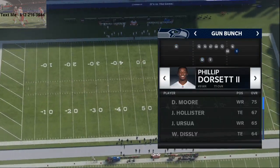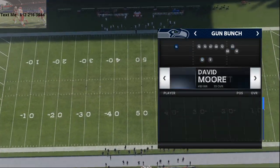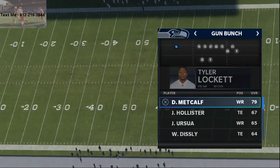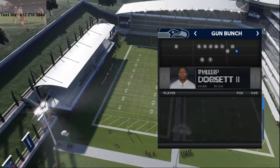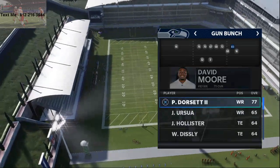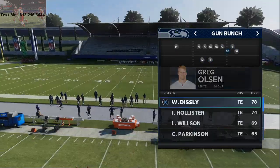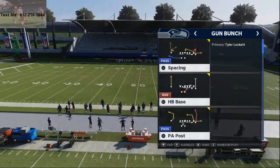What you want to do is set your fastest receivers on the outside. I put DK Metcalf on the left side as the solo receiver, Tyler Lockett on the inside slot, and Philip Dorsett on the other side. For the tight end I'm rocking with Greg Olsen, and I'm just gonna come out and run Clear Out SEL.